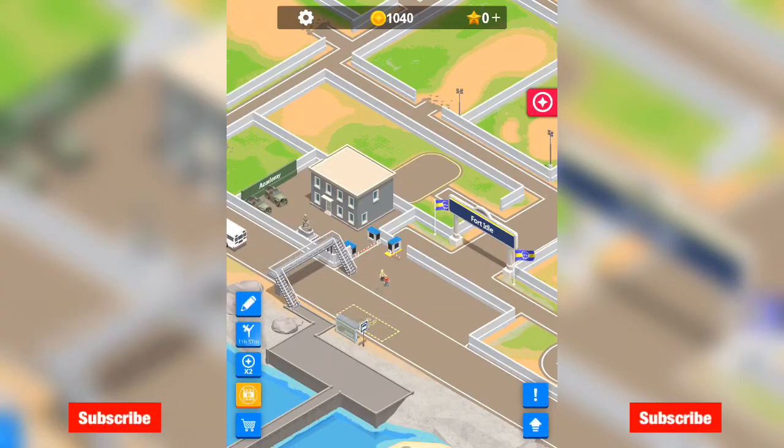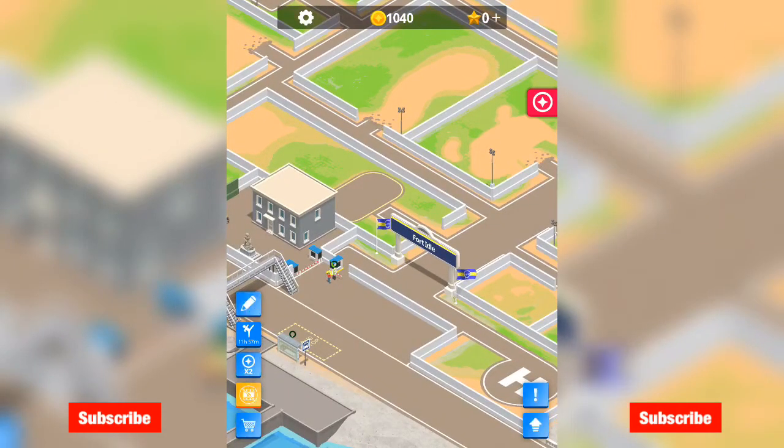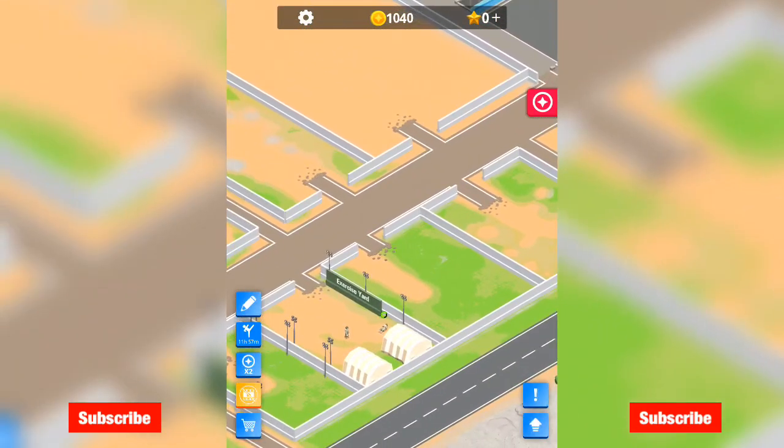So how is the money actually earned anyway — is that every time they let one in? Let's just have a quick look. So at 1,040 cash right now, I think it started out at 1,000. The gate's opening — here goes one in — and the cash is still the same, so it's not that. Maybe it's after they've finished in the exercise yard. They're doing some sit-ups working out. And that one's finished — yep, the cash just ran up by 50. So it's every time they finish the exercise yard.